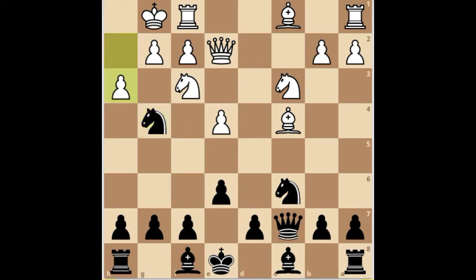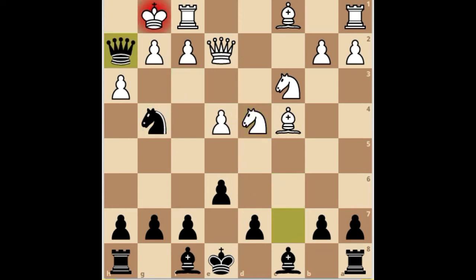Can you find the best move? It's knight d4. Both of black's knights are hanging, creating two different kinds of threats for white. If knight takes d4, black plays queen h2 — checkmate.